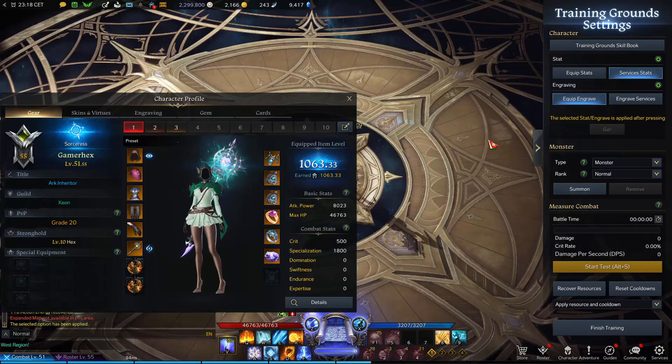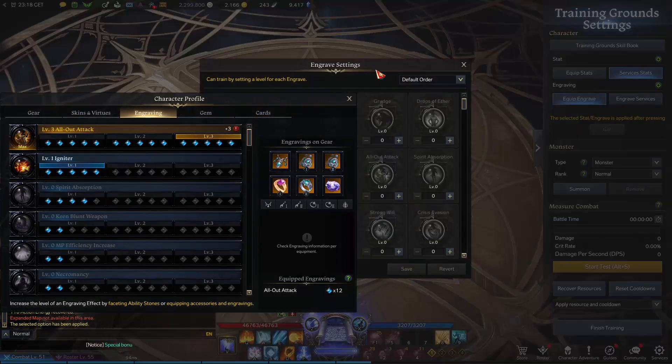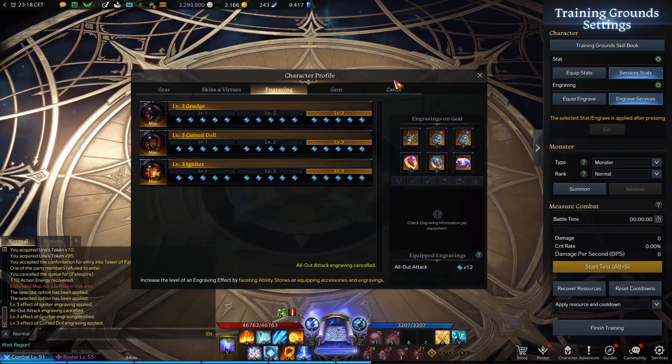The same thing works for engraving. This is my current engraving and I can actually change the engraving to anything else — like I can build like that. Press save, press here, then press go.